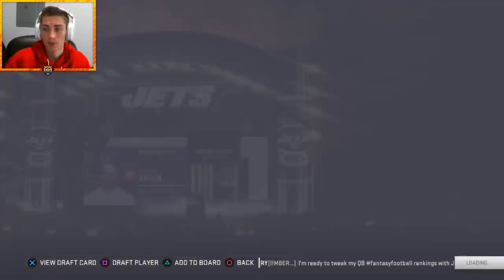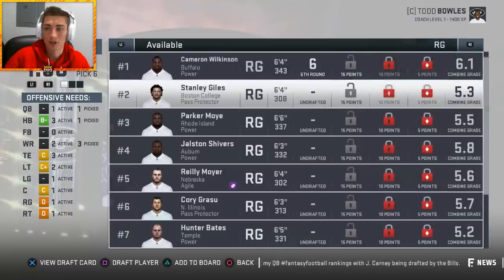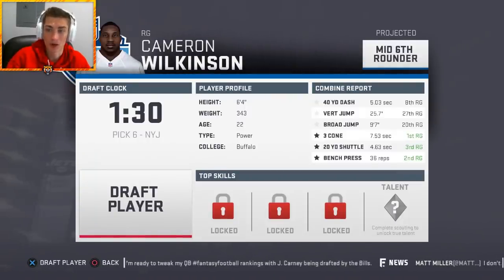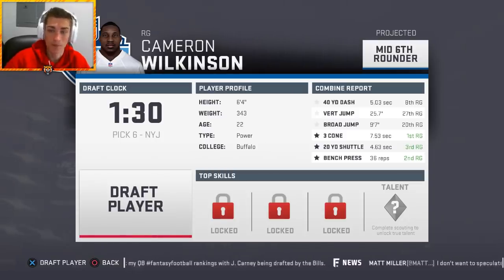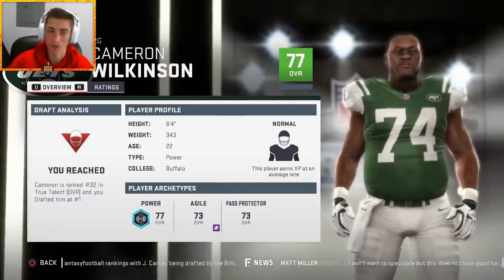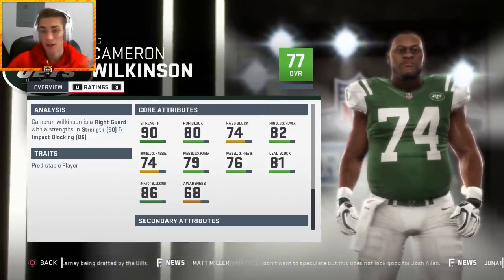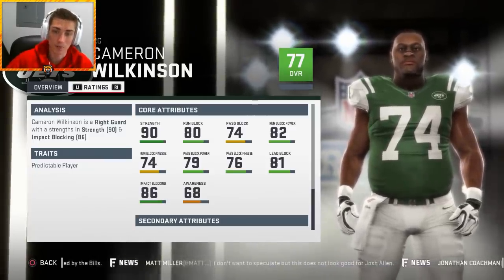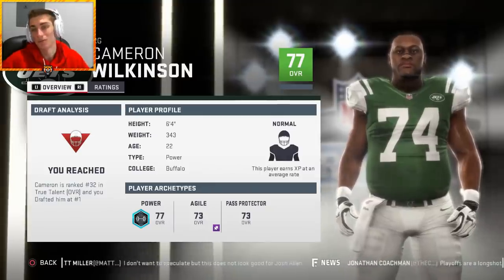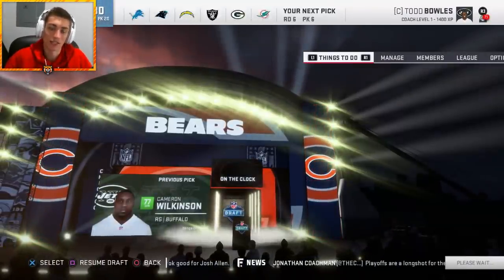Now looking at offensive linemen — there's nobody left on our board, but one thing we can take away is combine grade: we're looking at strength. Henry Gokong is a very strong player and should be pretty good. Cameron Wilkinson is also a very strong and agile guard with good speed around 5-flat and great bench press. We're going to go ahead and take him. Cameron Wilkinson is a 77 overall, ranked number 32 in the draft — we take him in the fifth round. As I said, when you're taking offensive linemen it's all about strength, and the other stuff is icing on the cake. He's got good run block, pass block is not terrible, and great power. If you can get a player ranked 32nd overall in the fifth round and fill a need on your offensive line — that's tremendous value.